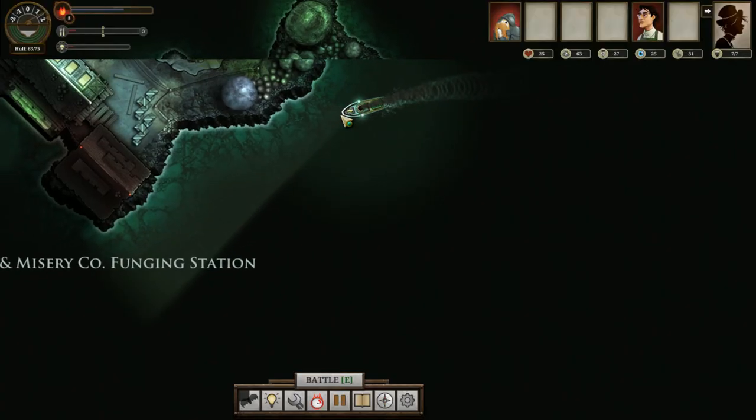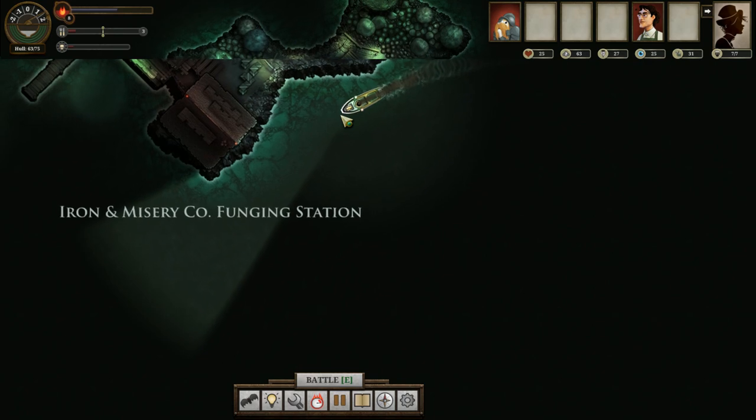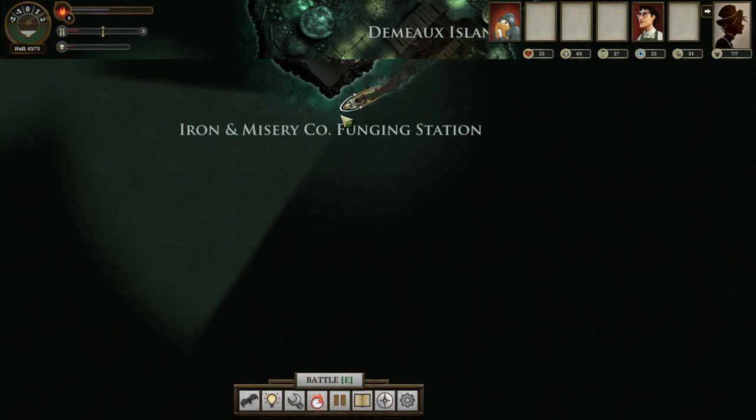Getting 30 echoes could be pretty tricky. Demo Island is to the west — that's the place where I find the Iron and Misery Funging Co. station, and possibly a couple of the extra echoes I'm looking for. Now that our fuel supplies are getting a little low, we want to linger a little closer to Fallen London. Once we get back there, we'll be able to drop off port reports for a substantial amount of fuel, and fix up our hull if we so choose.